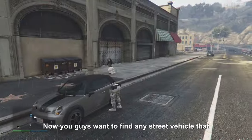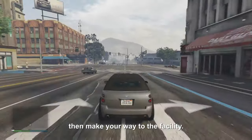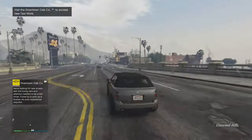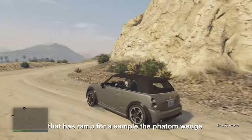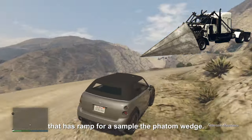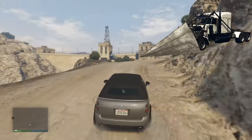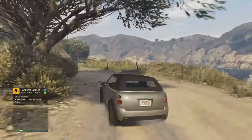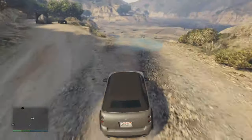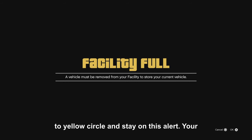Now you guys want to find any street vehicle that has a flat roof, then make your way to the facility. Your friend should be at the facility with any vehicle that has a ramp, for example the Phantom Wedge.